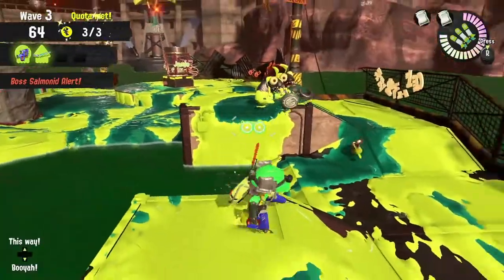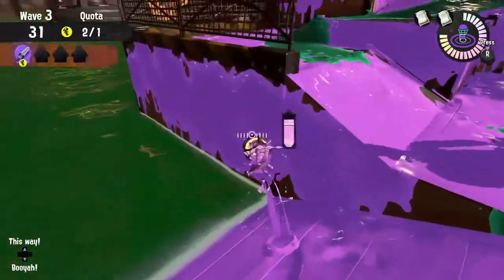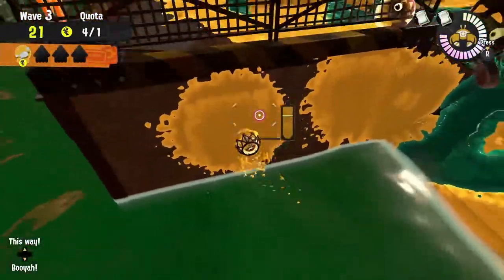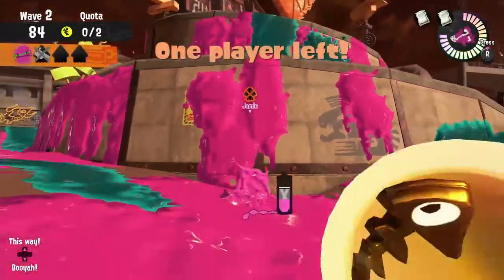So use the tower to provide support, or aggro a horde and troll them on some platforms. And don't forget, you can throw an egg from the shoreline to the top of the tower.